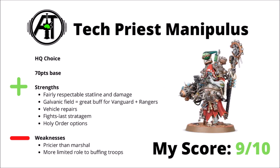Next up, we have the Tech-Priest Manipulus — this guy costs 70 points unless you upgrade his gun. For the most part he shares quite a lot of strengths and weaknesses with the Dominus, being fairly tough, having a bit of shooting and melee, vehicle repairs, and Holy Orders. His buff is far more specialized though — that Galvanic Field is basically what you want when you're buffing either Vanguard or Rangers shooting. The extra 6-inch range can get them where they need to be, and the extra AP makes them far more threatening to things that don't just have a low armour save. It's quite often seen in lists like Lucius where he can be teleporting blobs of Rangers and Vanguard around the board. He is a bit pricier than the Marshal and maybe a little bit more limited in his role to just buffing the Skitarii troops units, but I think he does what he does very well and it's very relevant for a lot of competitive lists — and I've scored him a 9 out of 10.